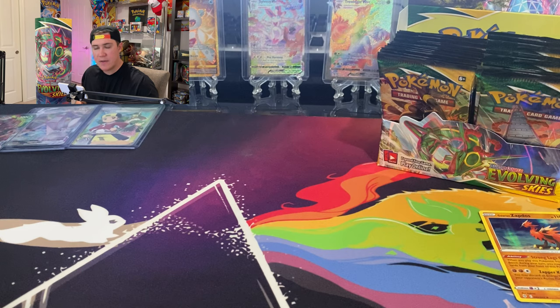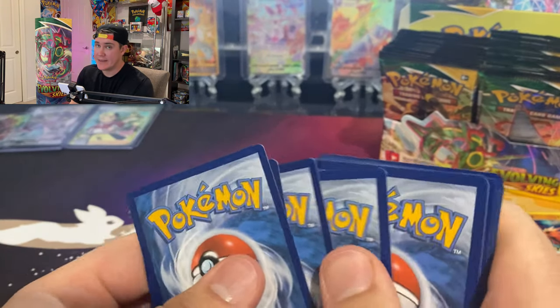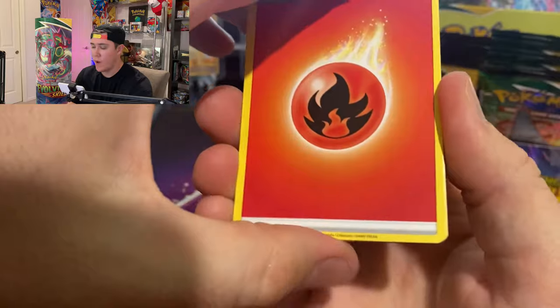All I need now is a Galarian Articuno — I think I pulled one before. And we had a Moltres in the last opening so we're getting close to the set. This pack also has a white code card.